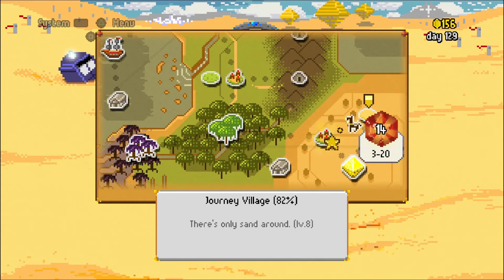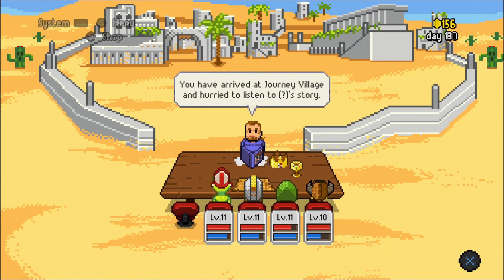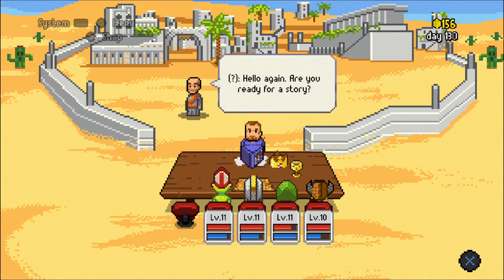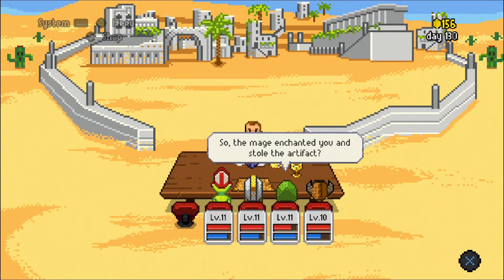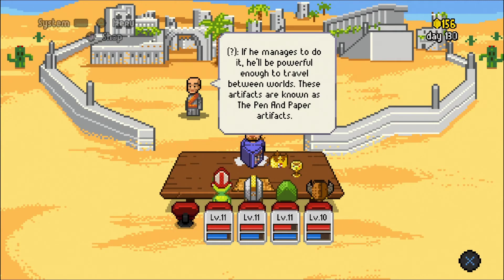So it looks like our quest builds are interesting. Alright, quest — you have arrived in the village and hurry to listen to question mark's story. 'Hey question mark, we have come to find out what happened.' 'Hello again, are you ready for my story? It all began seven nights ago — a powerful mage tried to get me, the forest temple's guardian, to work with him.' So the mage enchanted you and stole an artifact? 'I think the forbidden ritual needs all the other temple artifacts. If he manages to do it he'll be powerful enough to travel between worlds. These artifacts are known as the pen and paper artifacts.'